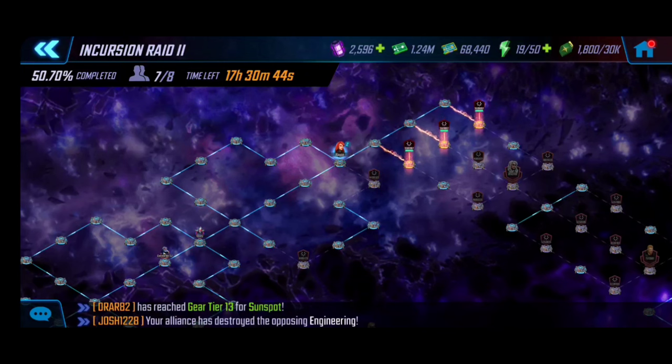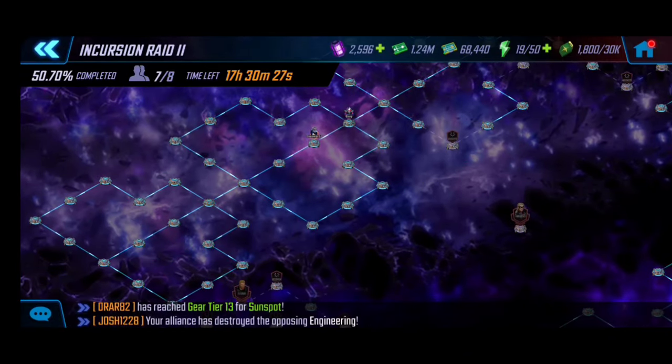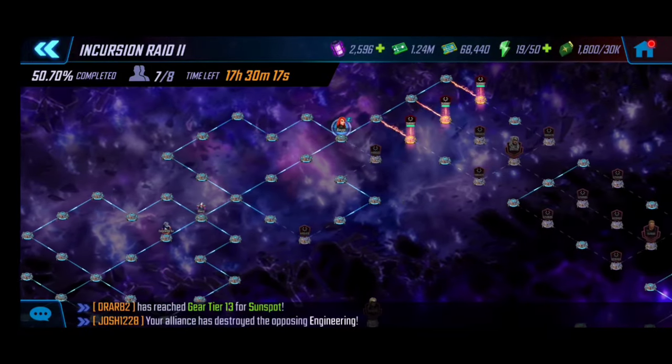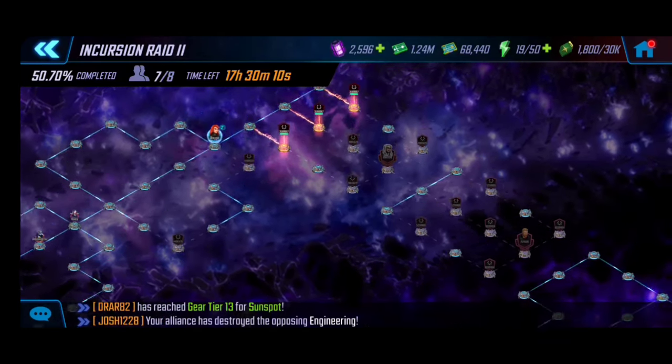I've been playing around with this for the last week just trying to see what is the minimal amount of resources we can put into this team, saving resources, gear, gold, and so forth — especially in this ever-changing meta. We don't need to build Bifrost and Pegasus as high as we thought. Having that core on your team is very important, but I've finally found a pretty decent balance that can get through the three nodes.